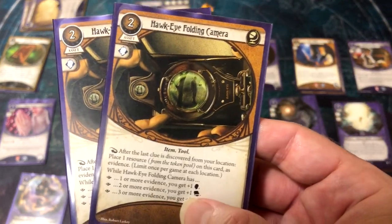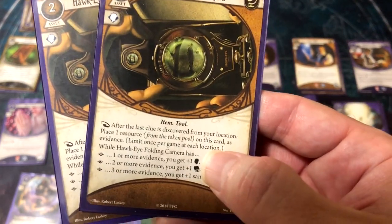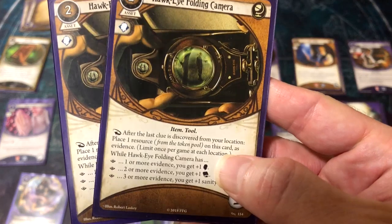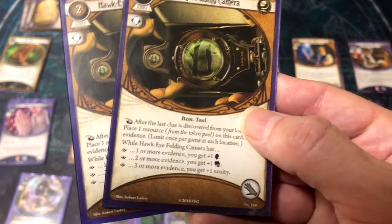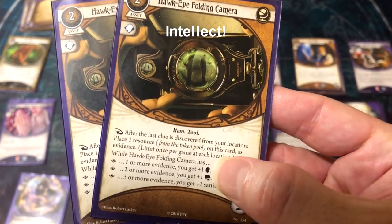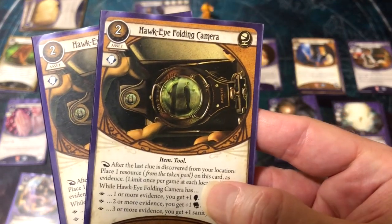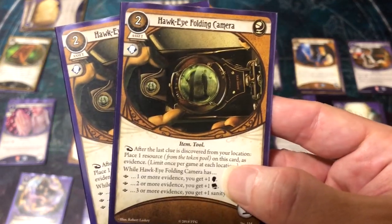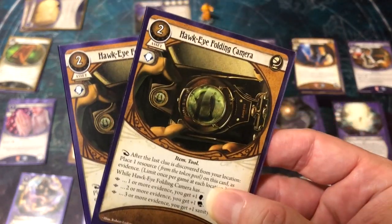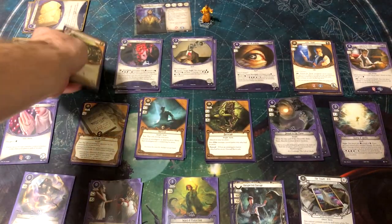For his hand slots, I'm taking two Hawkeye Folding Cameras. They cost two resources and take a hand slot. After the last clue is discovered from a location, place one resource onto the camera — limited once per location per game. At one counter you get extra Willpower, at two you get Agility, and at three you get plus one Sanity. The main goal is boosting his Willpower, which is super good, letting him get very high on skill tests.